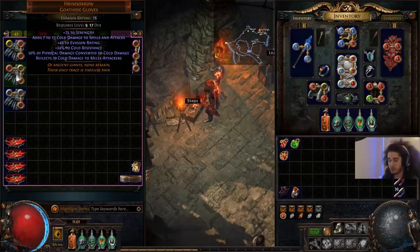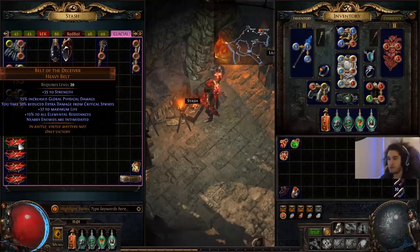The goal is to use Hatred, which still works after conversion. Hatred, Herald of Ice, and then if we can get an Enlightened, it's probably going to be Hatred, Herald of Ice, and Herald of Purity — the flat physical one. We've also got Belt of the Deceiver — I've got a couple of them and we're going to vaal them to see what happens.